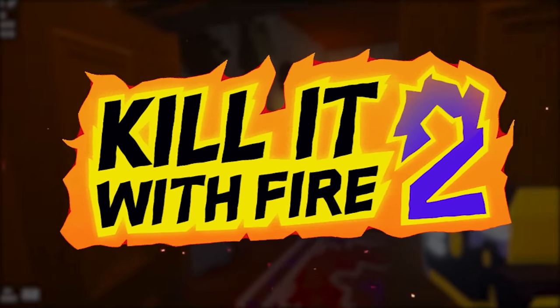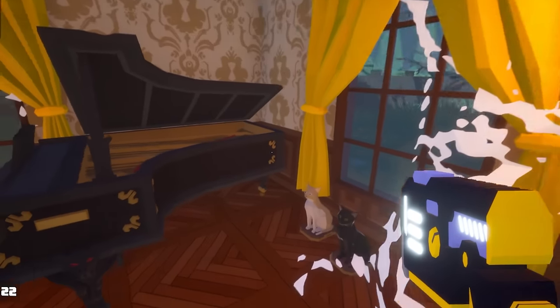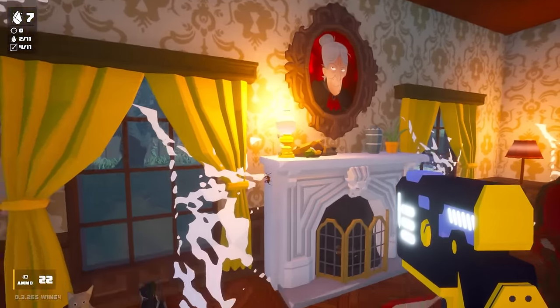Welcome back to Kill It With Fire 2. We've got loads more spiders that we have to kill in this haunted mansion, and missions and secrets to unlock. I've got a new gun though — this is actually a laser gun.